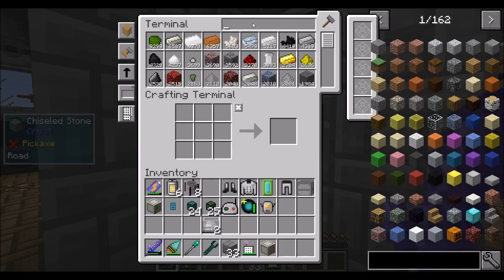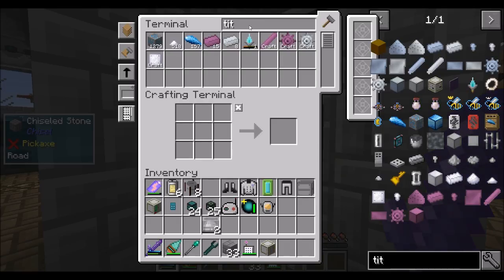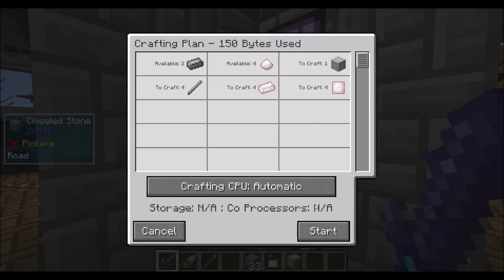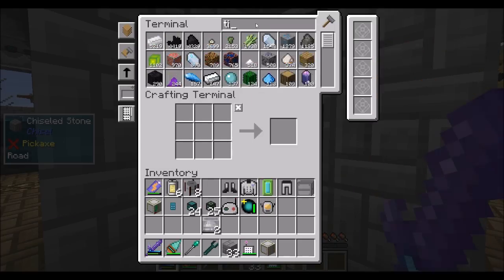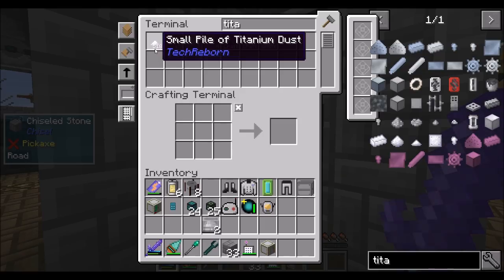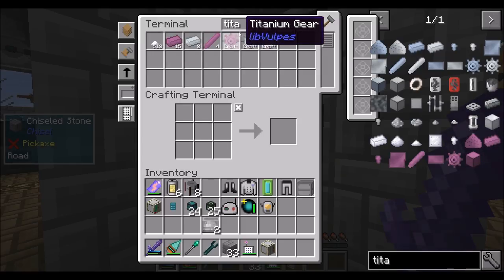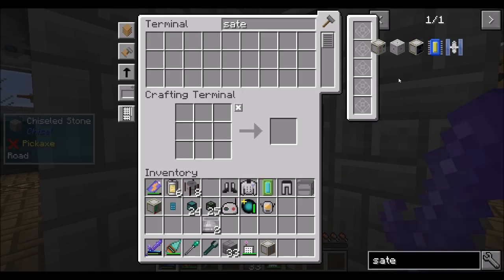The satellite bay doesn't look too bad to craft. We're going to need four titanium rods — let's request them all — and also a structure block. So that's easy. We have 518 small piles of titanium, so that's pretty good. We've also got a decent amount of titanium dust. That should get us our satellite bay. Done and done.